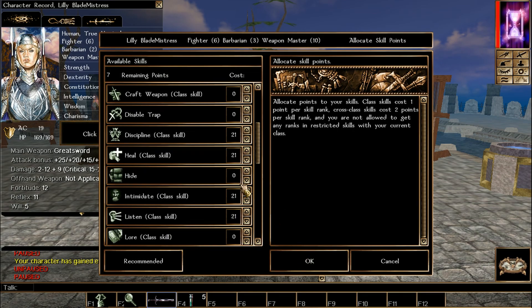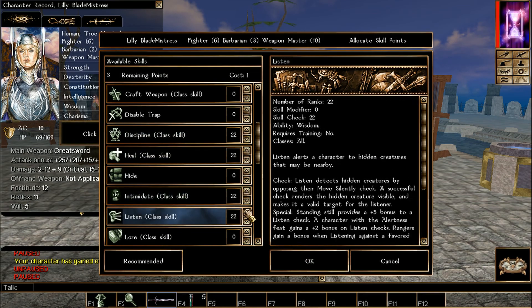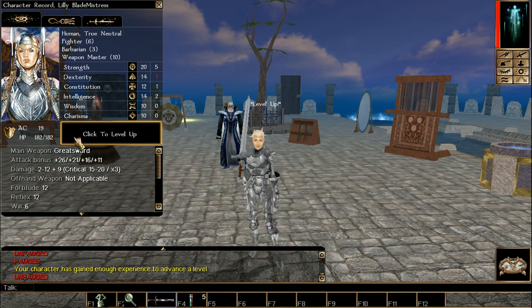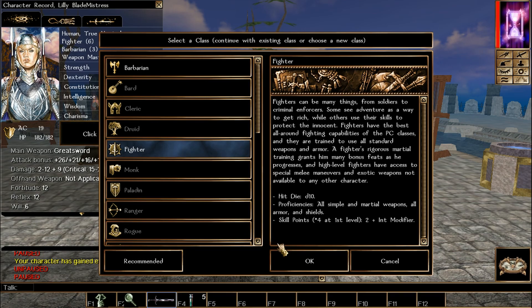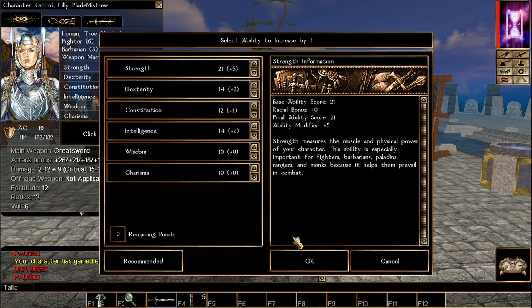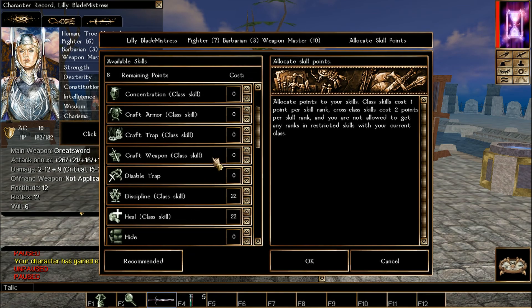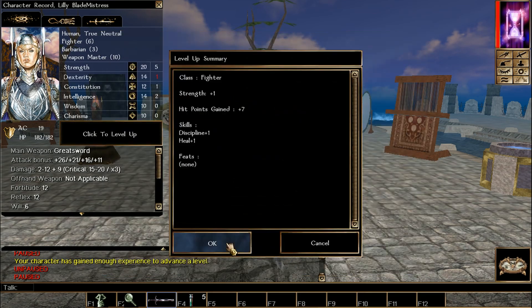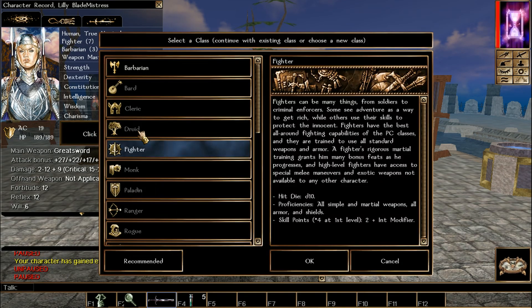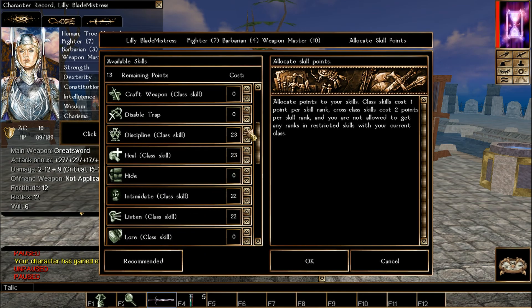Now we pick Barbarian first — Discipline, Heal, Intimidate, and Listen. Then we alternate to Fighter. Pick Strength. We're at 21 Strength — very good sign. Skills for Fighter are Discipline and Heal. We'll do Barbarian for two levels and that will be it.